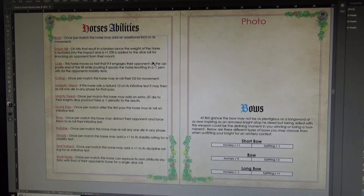Next up is a page for horses' abilities, covering all the different abilities you get with your horse. You can use experience points gained to purchase abilities for your horse instead of your knight — a way to form that bond. Depending on your build, some of these will mesh much better than others. You just have to go through, make those decisions as you build, and continue to progress in the campaign.